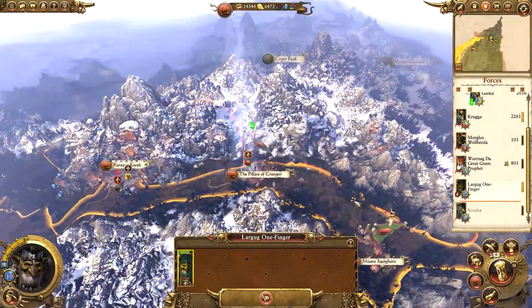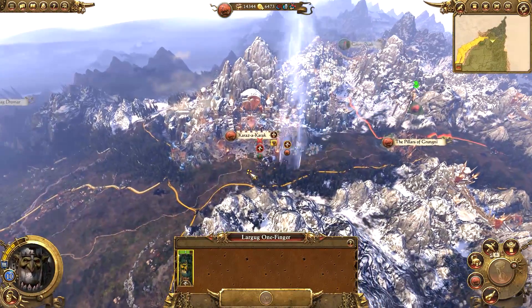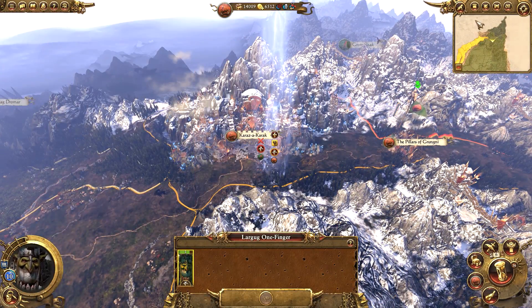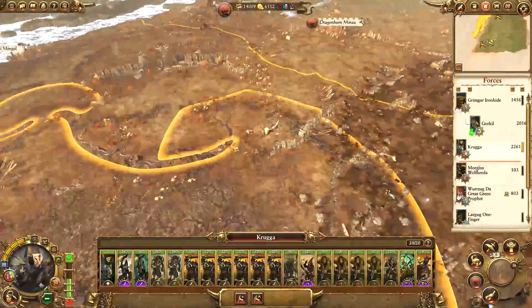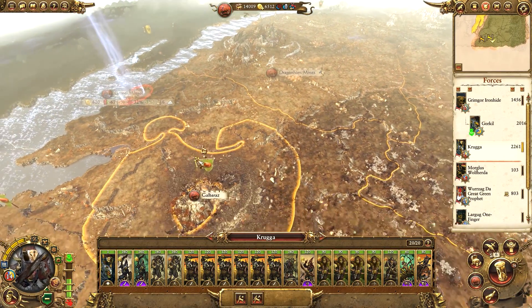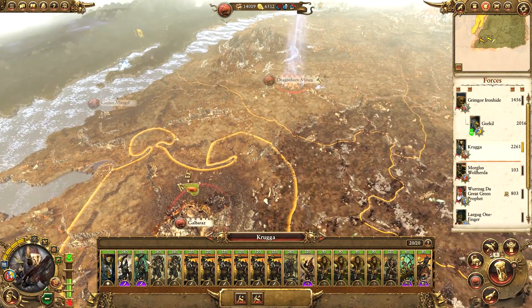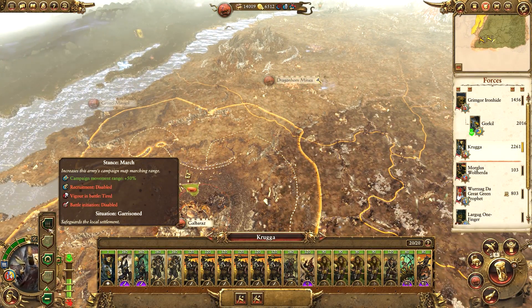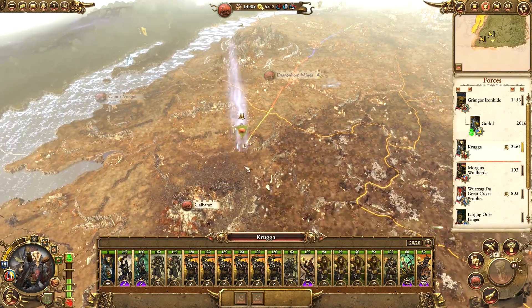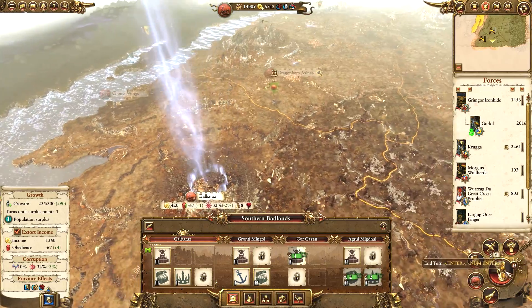Let's march up towards Gronti Mingol and keep an eye on Sneak. Lagug can probably try to assassinate this chap - that was a failure. How dare he fail! Maybe Krugger can start moving up north as well now. We can probably sort out the public order in Galbaraz once we have the second Boss's Tent. Silver Road needs a commandment - may as well go for Camp Ruckus and we'll upgrade to the Horde there.